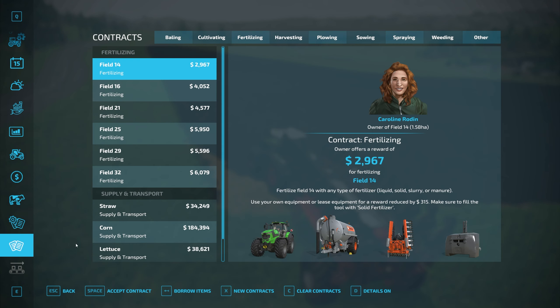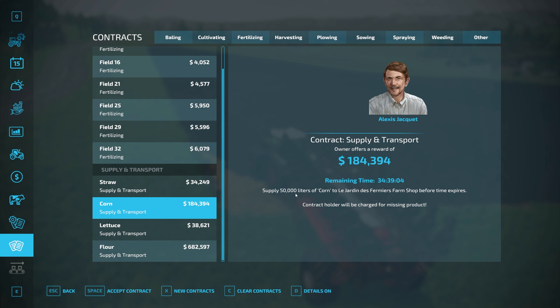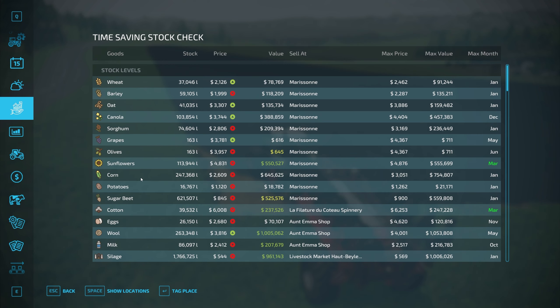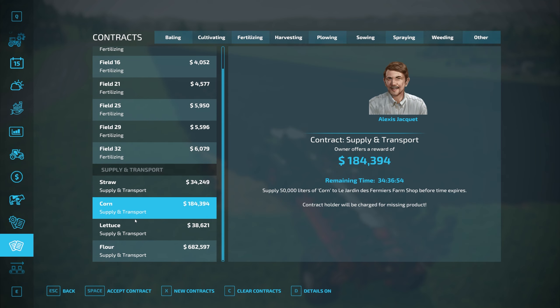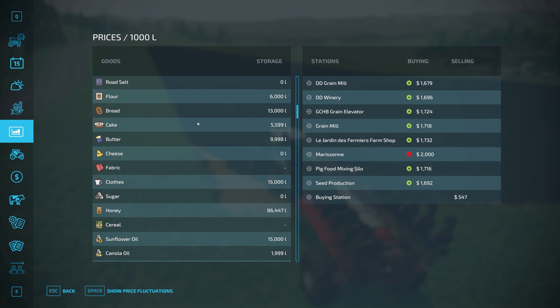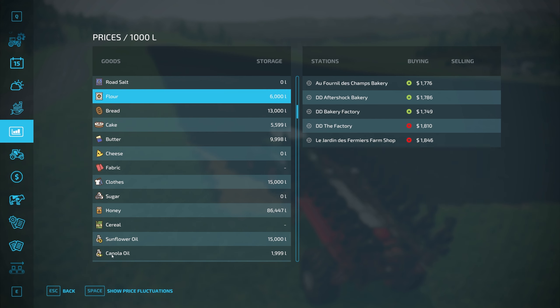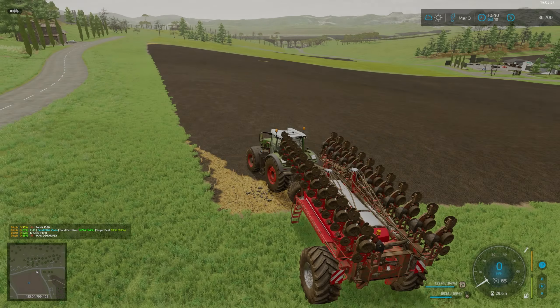What I want to do is also have a look at the contracts. We've got straw, corn - 50,000 litres of corn for $184,000. That's probably not a bad thing to take on. There's also lettuce, 7,000 litres, and flour, 228,000 litres - but I don't think we've got that much flour on hand. So what we'll do is take that corn contract - 50,000 litres - let's accept that contract.